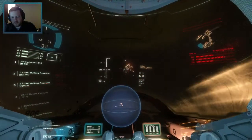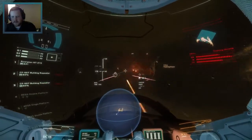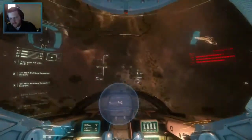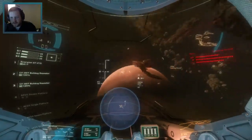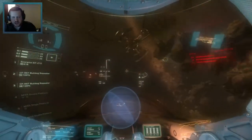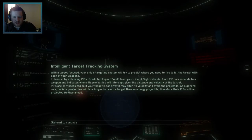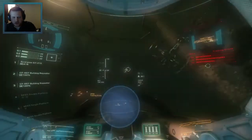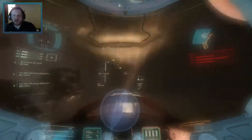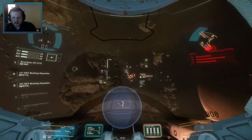You'll have extra aim reticles — those are predicted impact points or PIPs. They show you where to shoot to hit a moving target. Notice you have multiple PIPs, each compensating for varying speeds between your ballistics. Stay in the PIPs — we know how the PIPs work. Come here scrub, let's see if we can get a cockpit shot on this mother trucker.